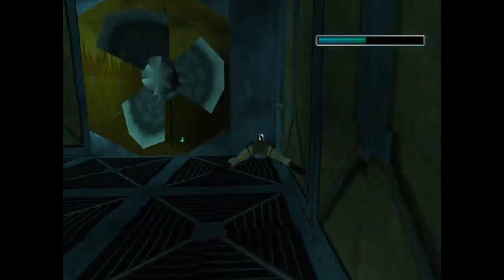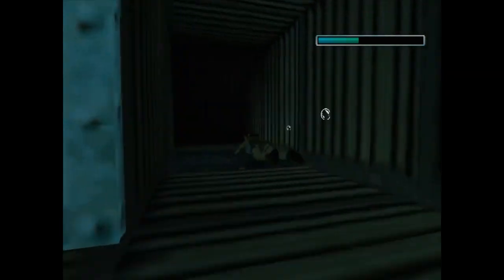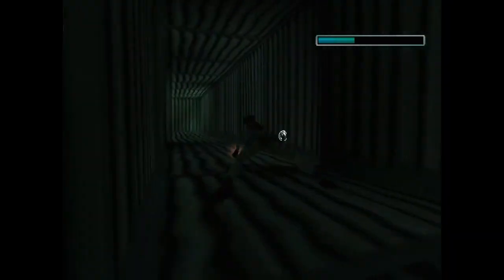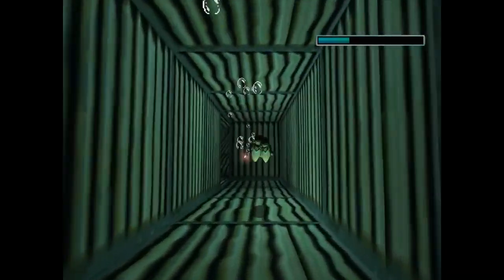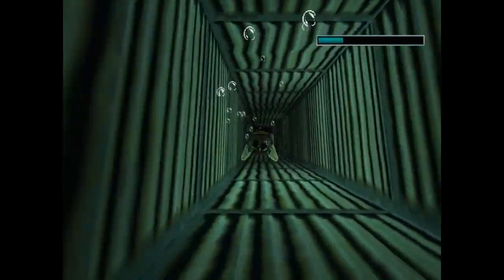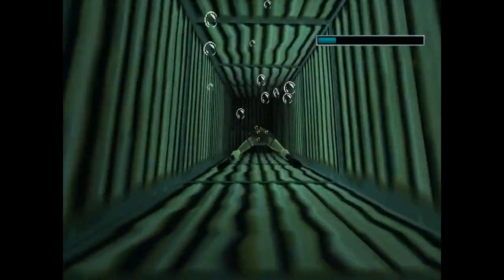If you get caught by the fan it will suck you all the way in and kill you. We're gonna get that J-Dragon. I meant to hit the flare button because it's kinda dark. Let's swim all the way through here — you may have noticed the trap door underneath me as I was swimming through this corridor. That's how you get to the J-Dragon, but we need to pull a lever to get to that thing.